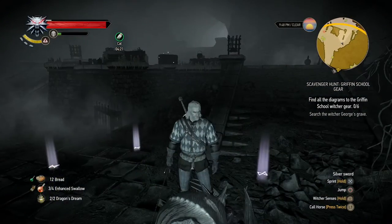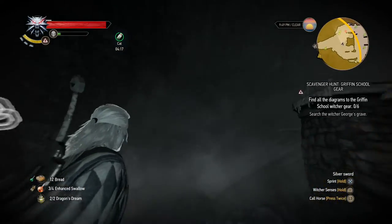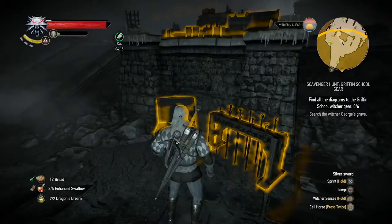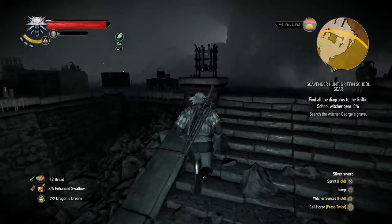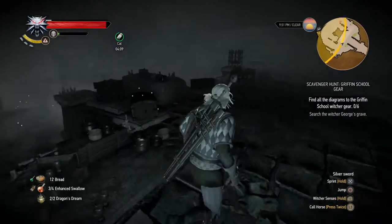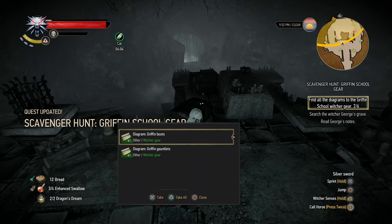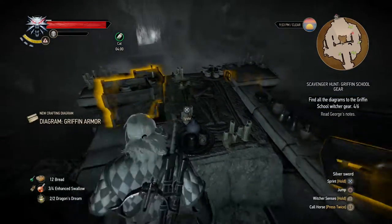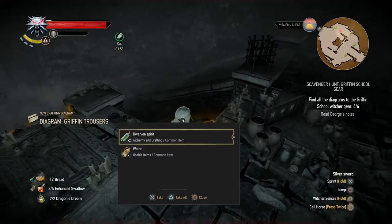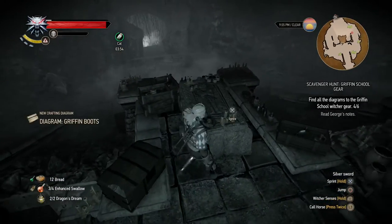So according to the map, there's another enemy here. And there we have one, two, three, four of the six diagrams. Maybe we can find the rest here as well. But it's a nice start.